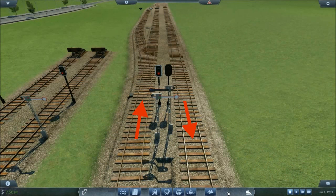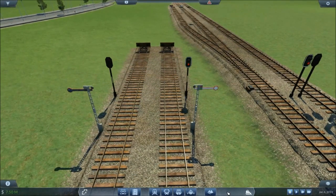The positioning of a signal can dictate which way a train travels. For example, on this double track I have placed my signal on the right hand side of the left lane from the train's point of view. This tells the train that it should drive on the left. Alternatively, if you prefer your trains to drive on the right, you can place your signals on the other sides of the tracks like this.